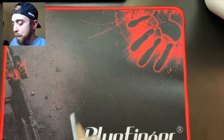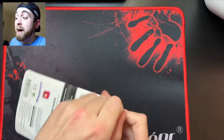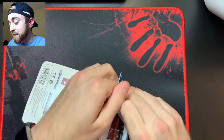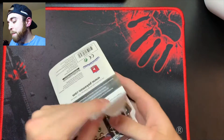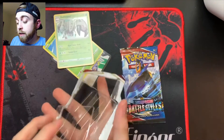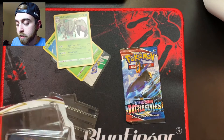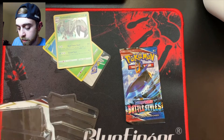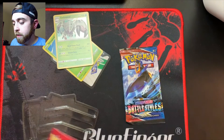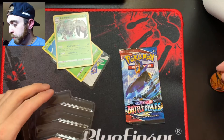Battle Styles is next. Starting at the bottom because it's kind of a trash set honestly, but if we pull like the Tyranitar card or an Inteleon card that would be good — there's a couple we can pull. The promo stuff isn't gonna count towards the challenge, so I'll put it to the side.